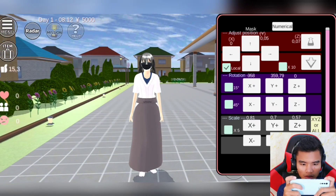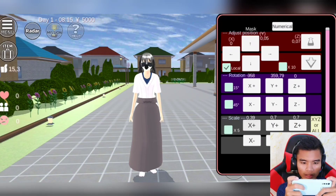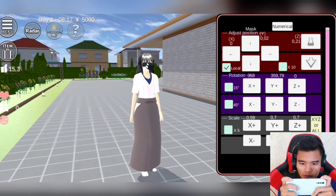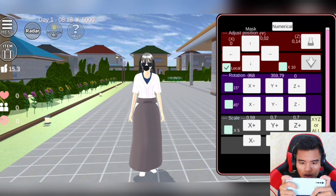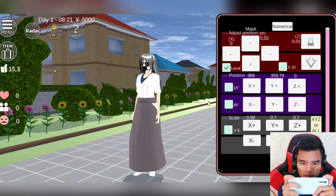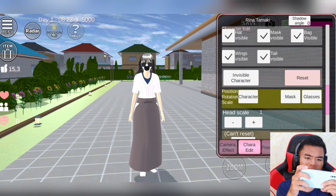Oke, dikecilkan terus. Ini masih besar — bentar. Nah ini dia, terlalu kecil — terlalu besar. Kita agak mundurin dikit. Dia mundur terus, maju dikit lagi. Keataskan dikit. Nah, ini dia — agak keatas sedikit. Nah, tuh dia. Oke, jadi ini dijadikan mulut Slendrina.